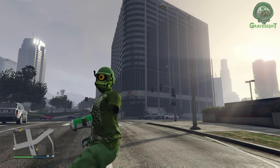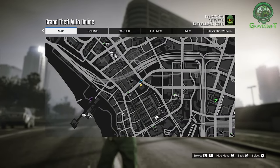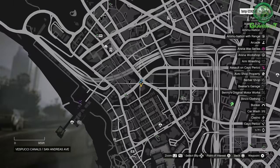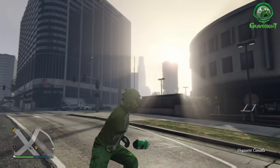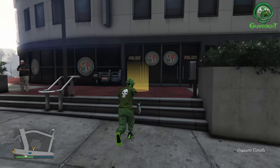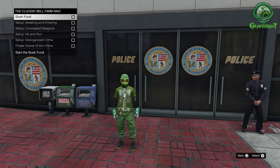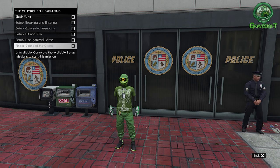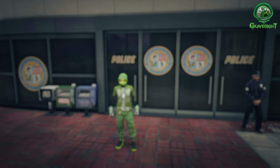This video is a full step-by-step help guide for the Cluckin' Bell farm raid that just came into Grand Theft Auto Online. We're going to be going through all the missions, which are five prep setup missions, and then after that we're going to be doing the raid itself. There's only going to be six of them, and the very last one is the raid itself.